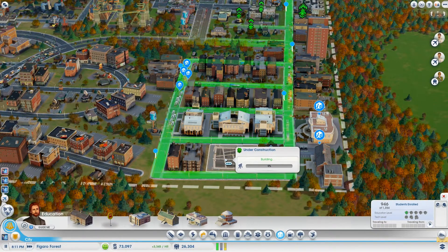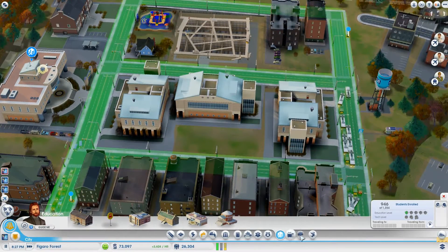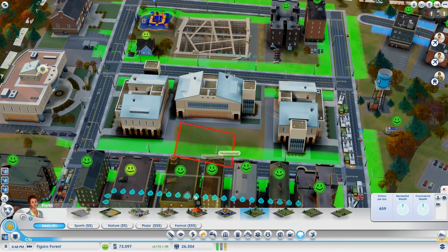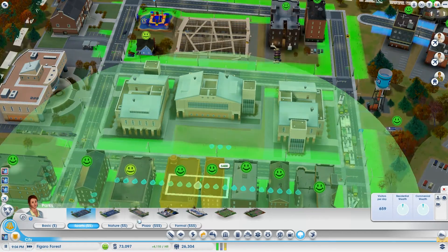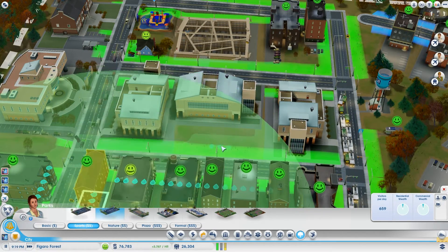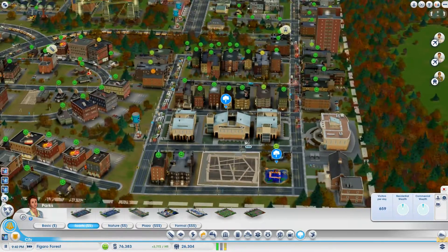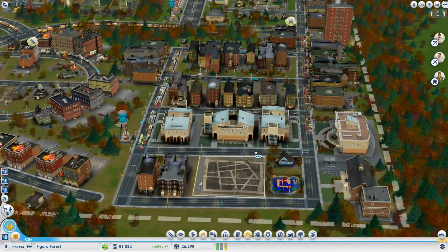That's going to put up the land value around here, but that's completely fine. This place looks absolutely fantastic. Could I stick some small parks down there? Let's go medium wealth — something that'll fit in nicely. I'll go with a soccer pitch — there we go, lovely. That's exactly what we needed.